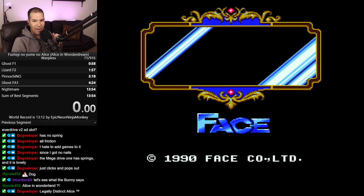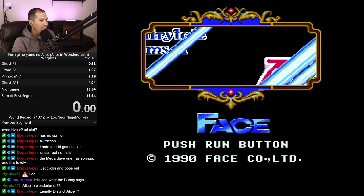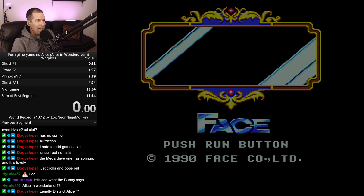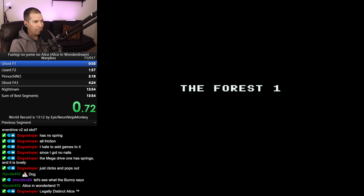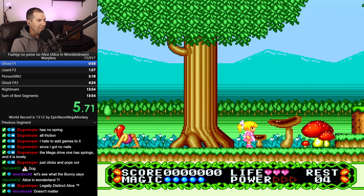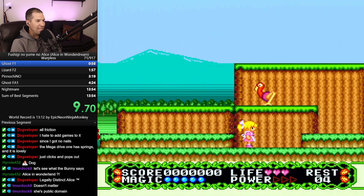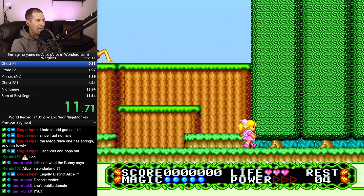Oh that was so cool. You don't understand folks - I've wondered what the hell is going on in this game for so long. The Fairytale Dreams of Alice - let's give it a try. We're going to do a Warpless run. Oh my gosh, that actually says something! I had no idea that actually said something. I didn't realize there was a Japanese character I was firing out of Alice.